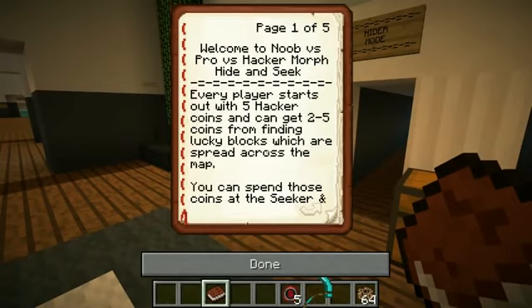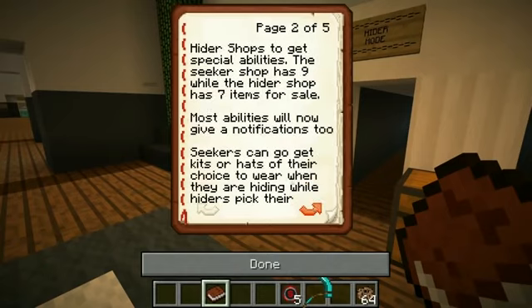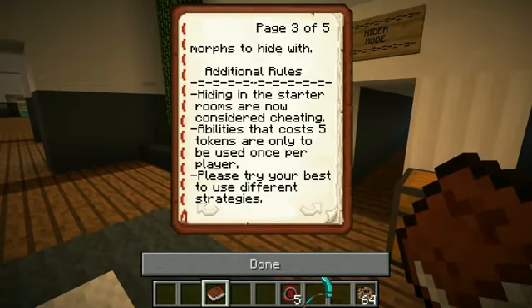You get two to five coins from finding lucky blocks spread across the map. You can spend those coins at the seeker and hider shops to get special abilities. The seeker shop has nine while the hider shop has seven items for sale. Most abilities will give notifications to seekers. They can go get kits or hats of their choice to wear when hiding, while hiders pick their morphs.